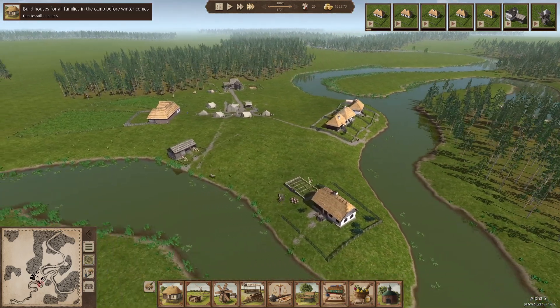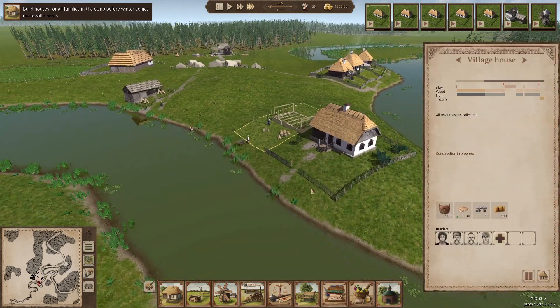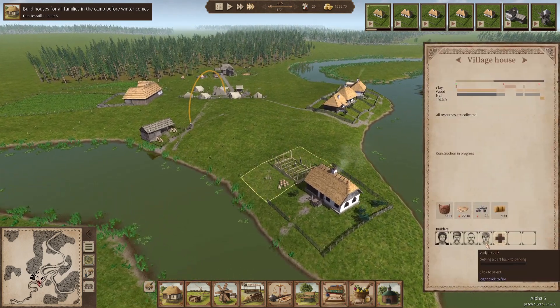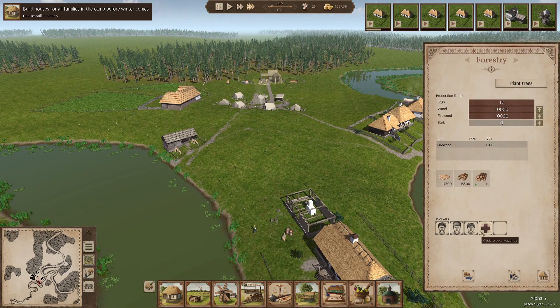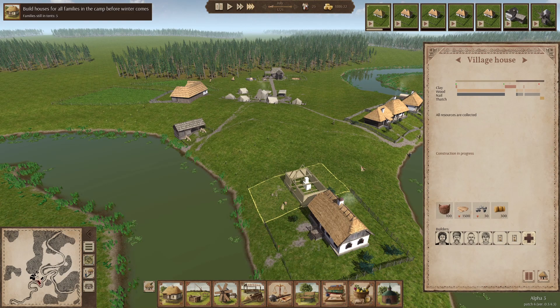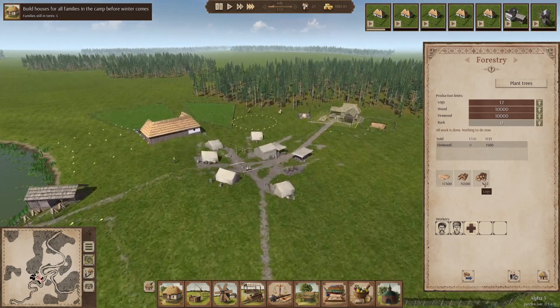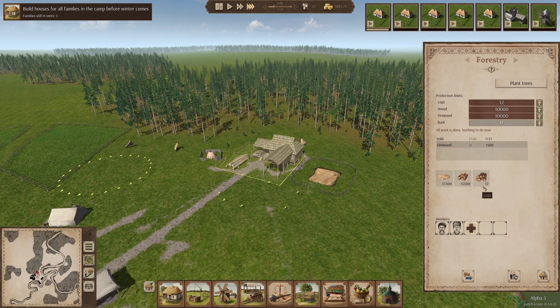We're still building these homes. We're in June and we need five more of these houses built. Looks like we're about to get the fifth one built actually. We seem to be accumulating a ton of wood. Let's fire some of these workers and get them back on building jobs. We've got tons of wood and tons of firewood — we are good to go. We've got logs stockpiled, and these logs represent future wood and firewood that we can then process.